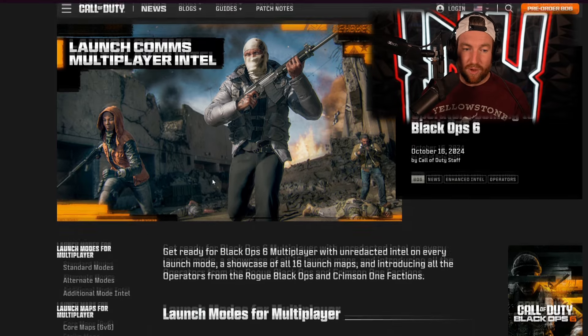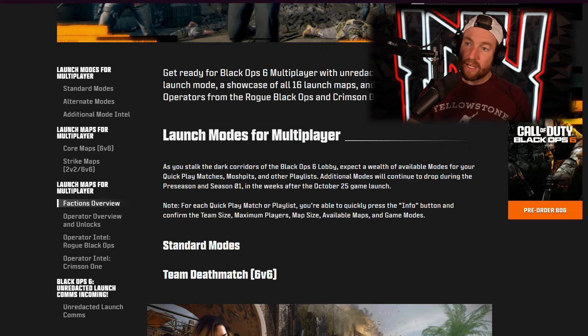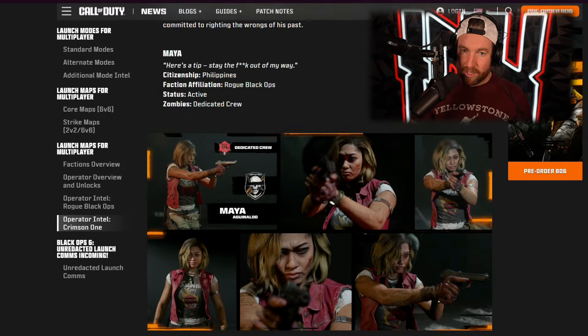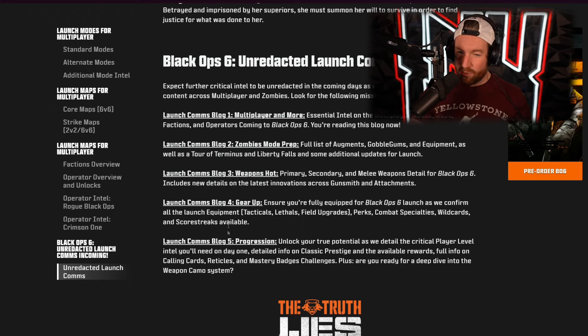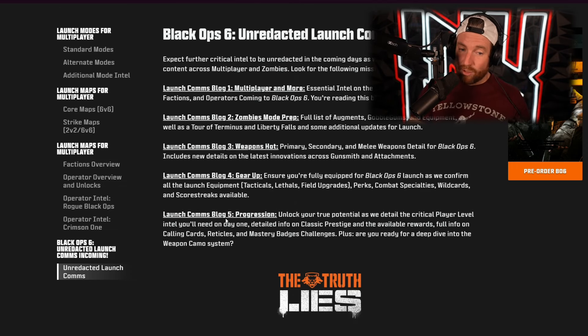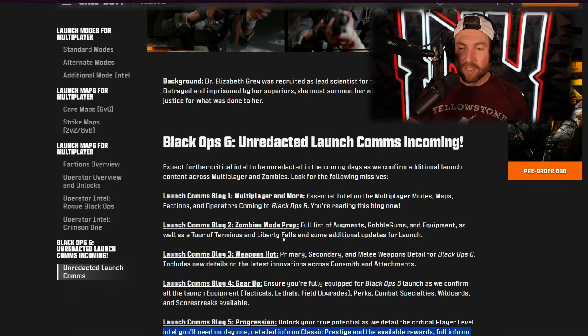As far as this one goes, it covers a few different things: modes, maps, and operators. If we scroll down to the bottom, there is a section called 'unredacted launch comms incoming.' It says expect further critical Intel to be unredacted in the coming days as we confirm additional launch content across multiplayer and zombies. Today we have multiplayer and more, then zombies mode prep, then weapons hot, then gear up — that one kind of seems least interesting: scorestreaks, wildcard, combat specialties — but it'll tell us all of them coming at launch. And finally, the one I am most interested in is the progression, which includes calling cards, reticles, mastery badges, challenges, plus a deep dive into the weapon camo system. Hell yeah, we are — so that is all coming later on.